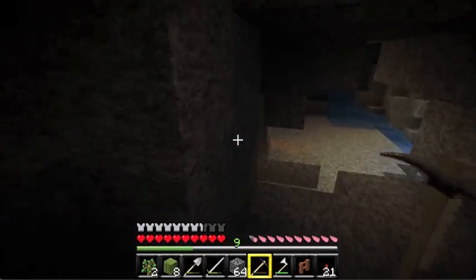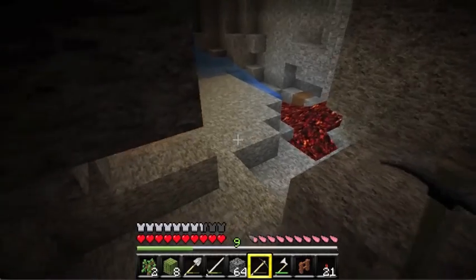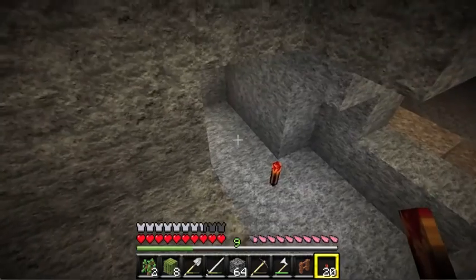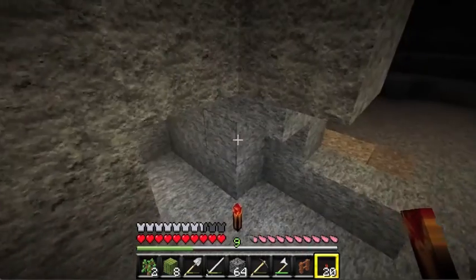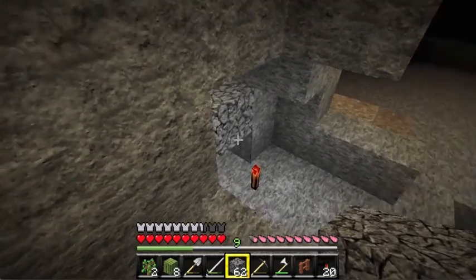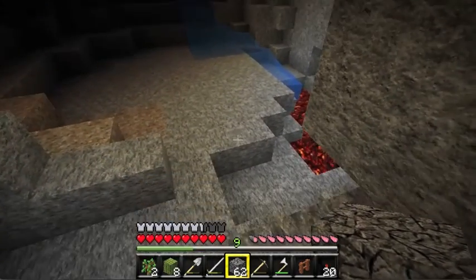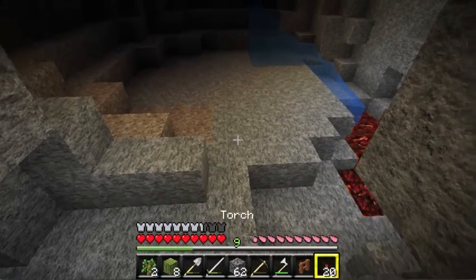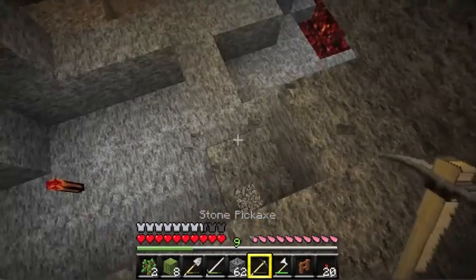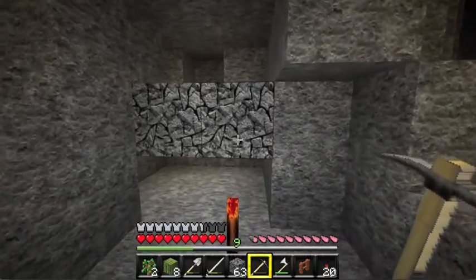And there's the lava right there — it's a nice lava source right there. That is a cave over there. Let's block it off — I don't want a mob to surprise me and get me into the lava.